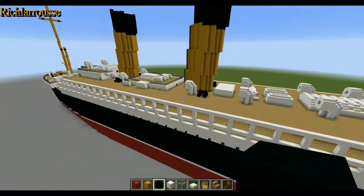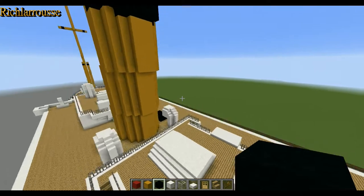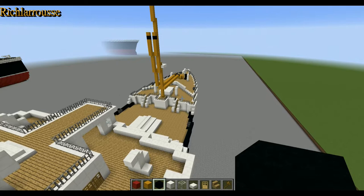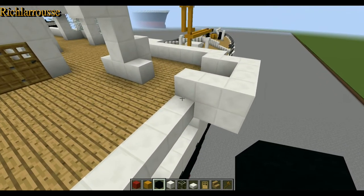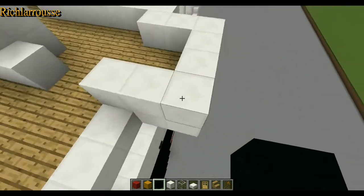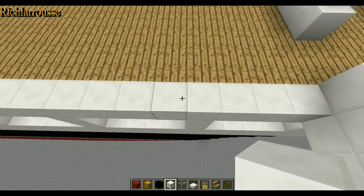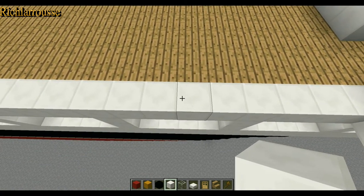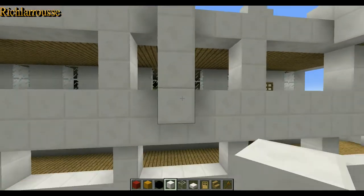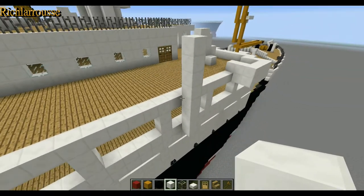Those little jobs are done. Now we're going to begin the lifeboat, working on the right-hand side. Go up to the bridge wings on the right-hand side at the back, and leave a six-block gap from the back wall. On the seventh block, over the side, we build four down and then four up — that's the first davit.